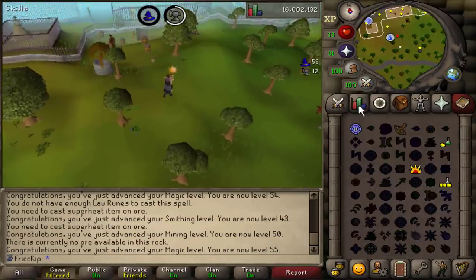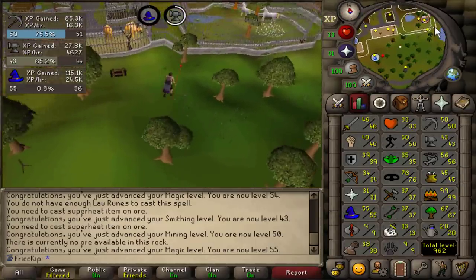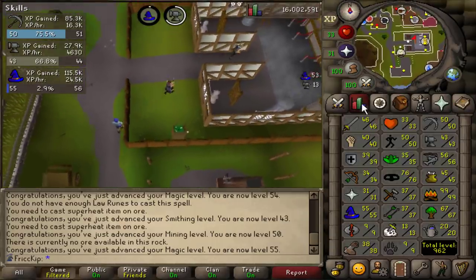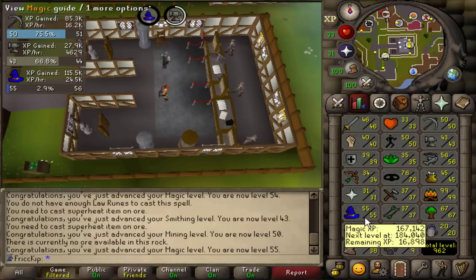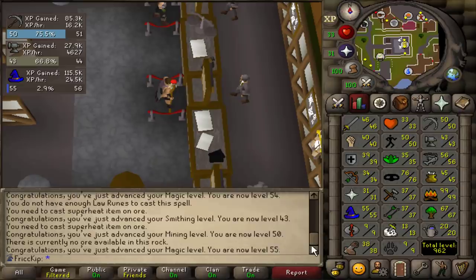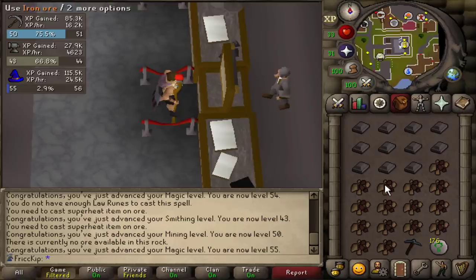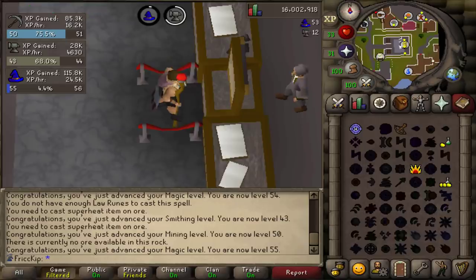I'll put the XP up on screen for all the XP we gained — keep in mind the XP per hour won't be accurate but the XP gained will be. The total time I actually spent doing this method was about five hours. We started with 35 mining, 36 smithing, and 43 magic — that's quite a lot of total levels. It's just so satisfying seeing all these levels across various skills from a macro-efficient training method like this.